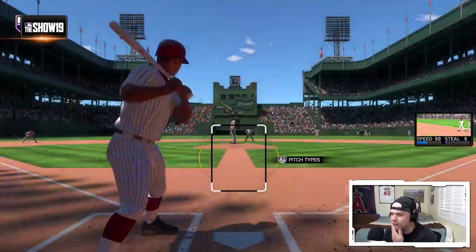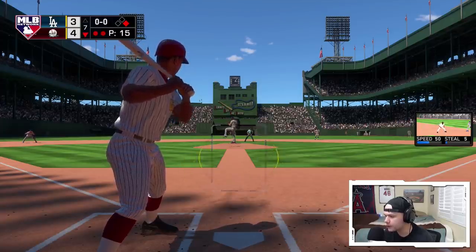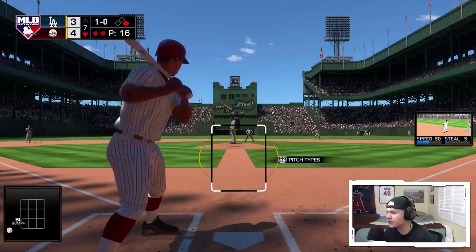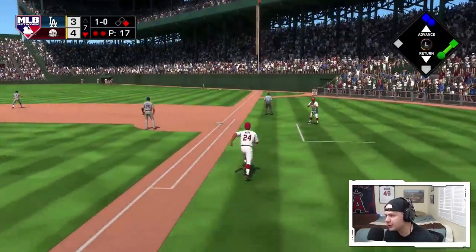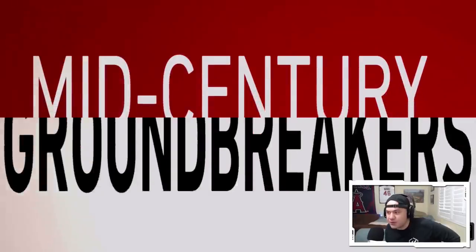Another at-bat — we are one for three with two RBIs. We have a runner on first. Come on, let's hit a freaking bomb right here, let's just hit a dinger. No more base hits over the second baseman's head — let's hit a nuke to left field. I took it the other way again, still not doing too much with it. So we're not going to be able to steal or really test the speed on the bases.